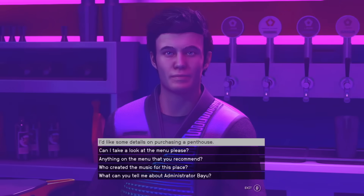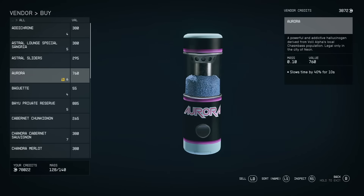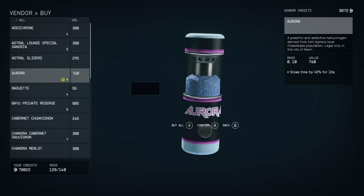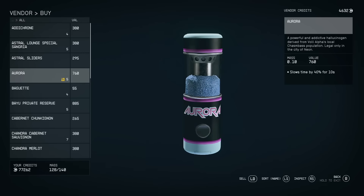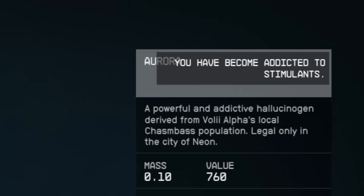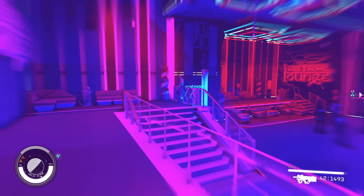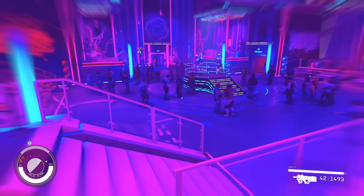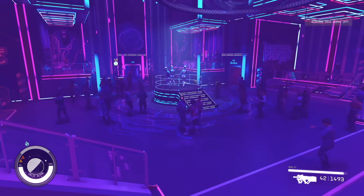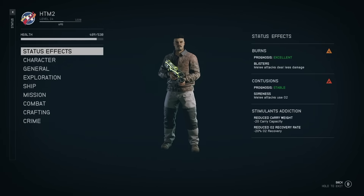You may have been curious about Aurora, the psychotropic drug found in Neon. As a consumable chem, it slows down time by 40% for 10 seconds, which sounds impressive. But it's extremely addictive, and you do not want to get addicted to any chems in this game. Beyond that, Aurora is considered contraband, making it extremely hard to travel with, and it's expensive. There is a far better alternative also available in Neon: it gives you the same time-slowing effect in combat while being cheaper, non-addicting, and free to travel with.